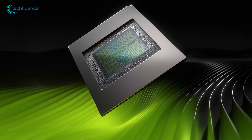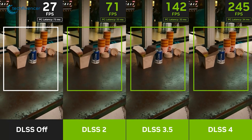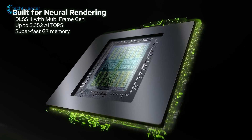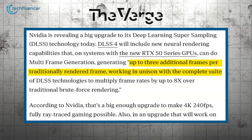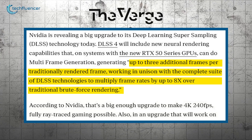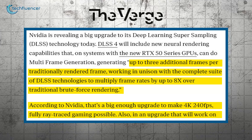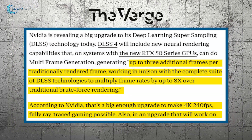NVIDIA's DLSS 4 represents a big leap compared to DLSS 3.5 in AI-driven image upscaling and performance enhancement. A standout feature is multi-frame generation, which can produce up to three additional frames for every traditionally rendered frame, potentially boosting frame rates by up to eight times over traditional methods. This enhancement enables 4K 240fps fully ray-traced gaming experiences.